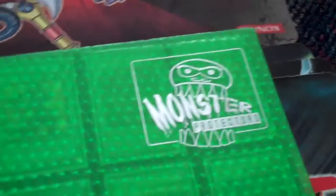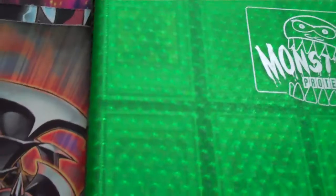I want the Blackwing Regional Mat — that's my main priority. I guess Ultimate Rare Vanity Spines too; I'm not sure if I want those yet, but if you have those, just PM me. And Ultimate Rare DD Crows if you have them.